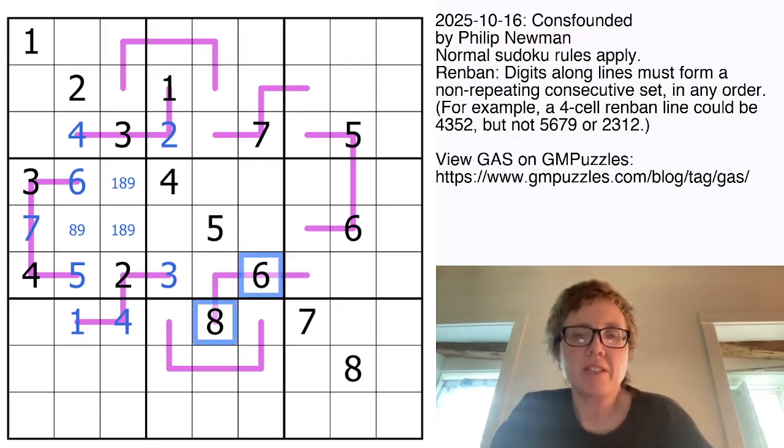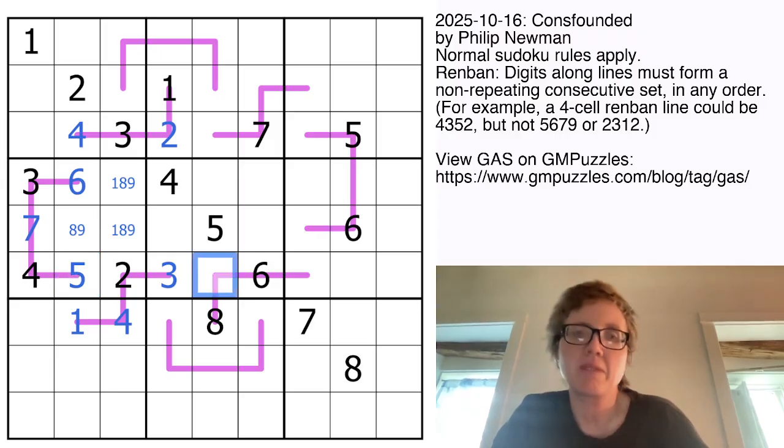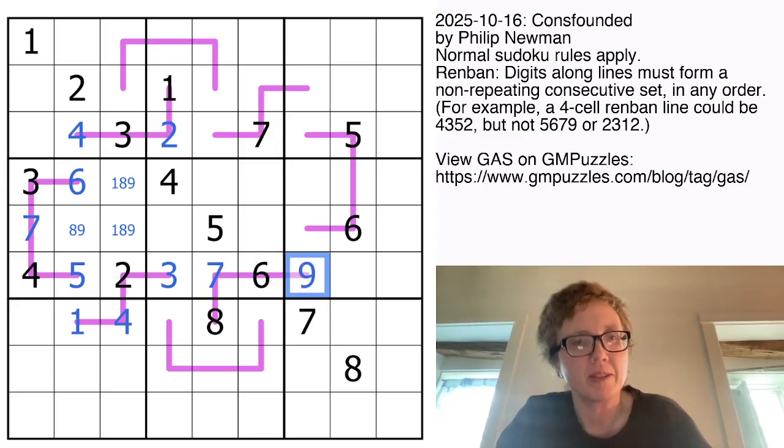Now because we already have a 6 and an 8 here, this has to be either 5, 6, 7, 8 or 6, 7, 8, 9. But because there's a 5 in row 6, it can't be 5, 6, 7, 8. So it must be 6, 7, 8, 9, so we're going to place a 7 and a 9 there and there.